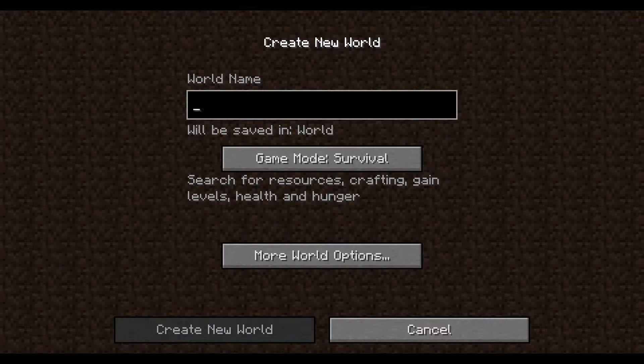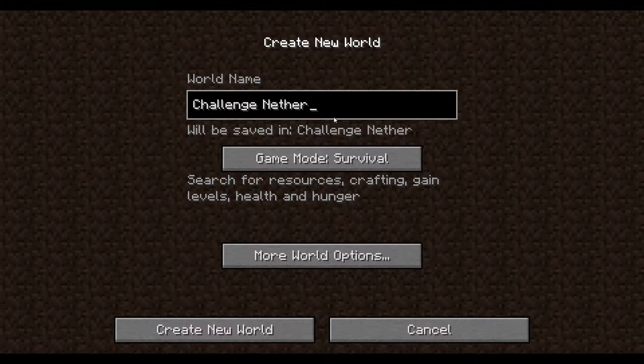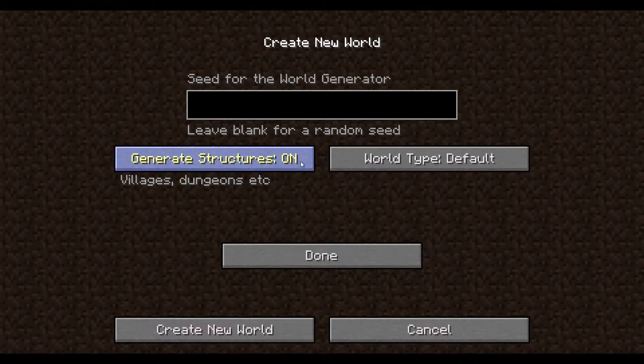Firefox is trying to get my attention — what do you want Firefox? No, I don't want to update. My add-ons will be disabled. I'm holding off updating as long as I can. Anyway, challenge nether shall be the name of this world. We're doing survival, obviously. Generate structures on, world type default.